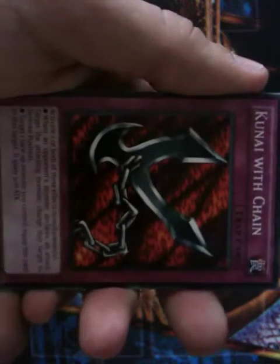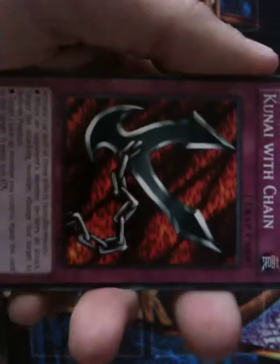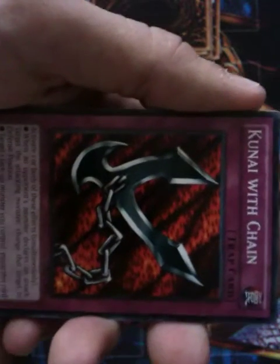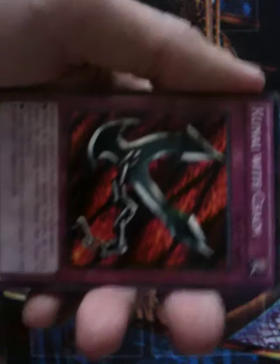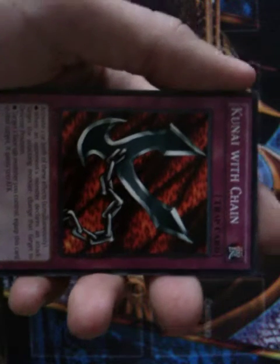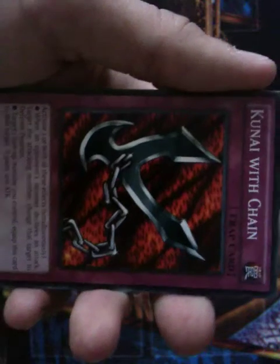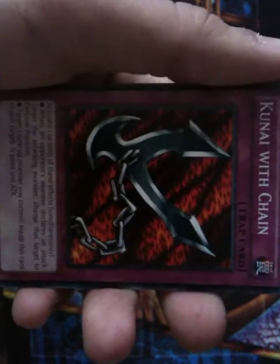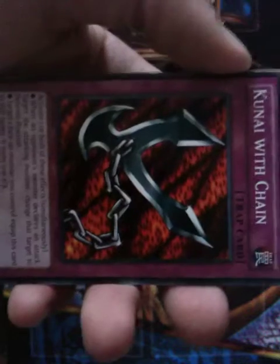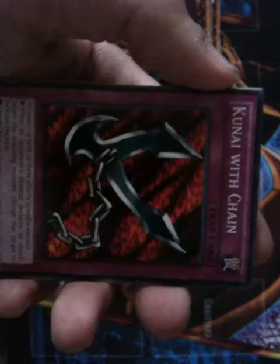Kunai with Chain — I actually have this in one of my decks because it's very good to have. This is a very unique trap card, and unlike most trap cards, you can use one or both of its two effects simultaneously. What this card entails is that you can change a monster from attack to defense position, and increase the attack of the monster you equip it to by 500. I recommend the card because it can save your skin.